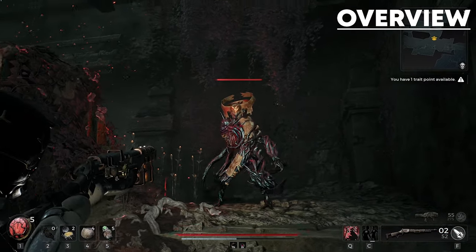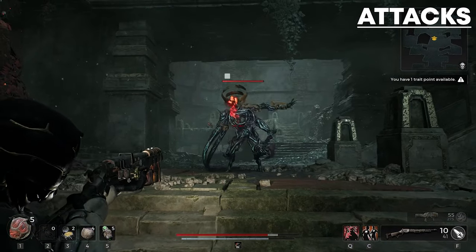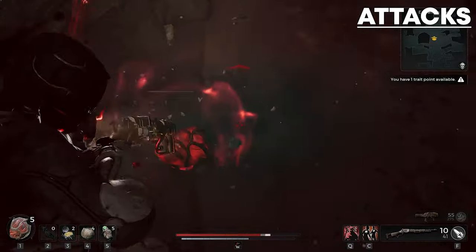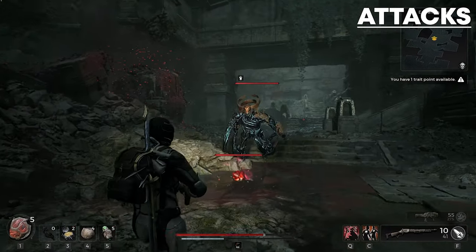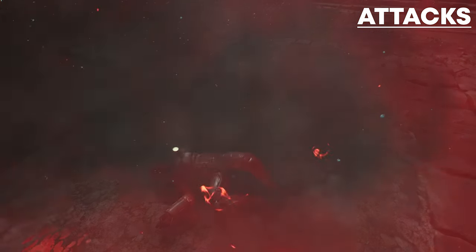Now let's get onto his attacks, how to kill him and what he drops. The Root Horror has 4 attacks. The first attack the horror does is throwing a red core that can stick to any surface and even stick to the player, eventually exploding for high damage.